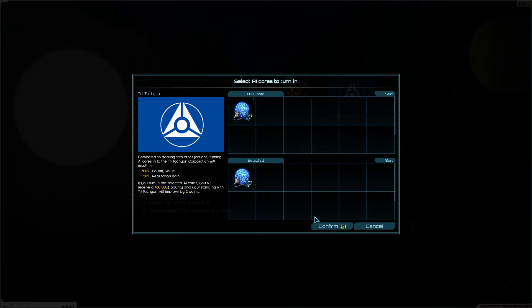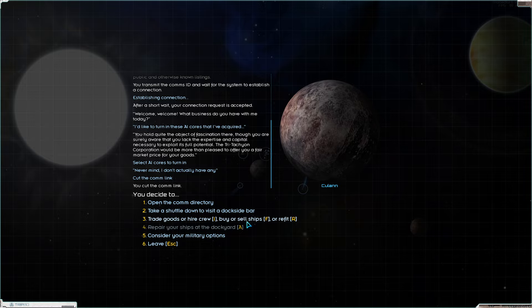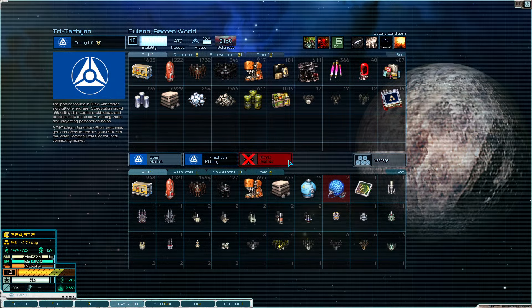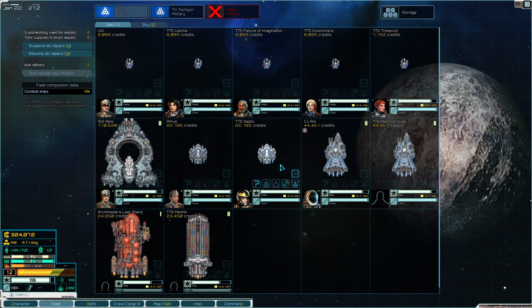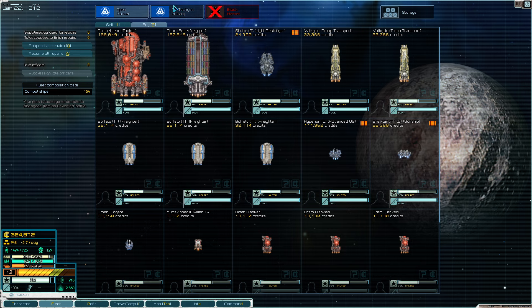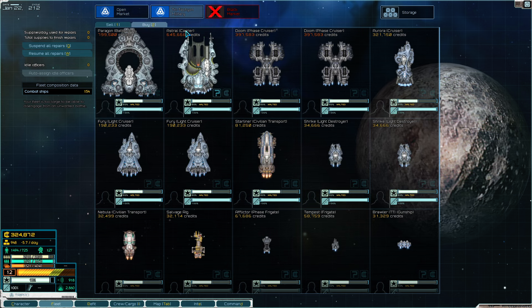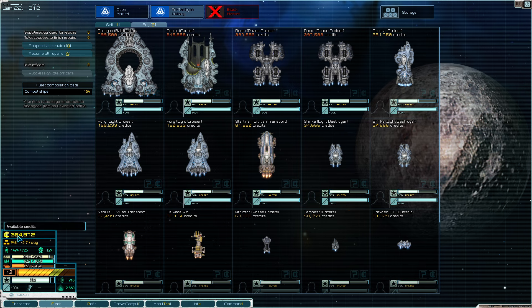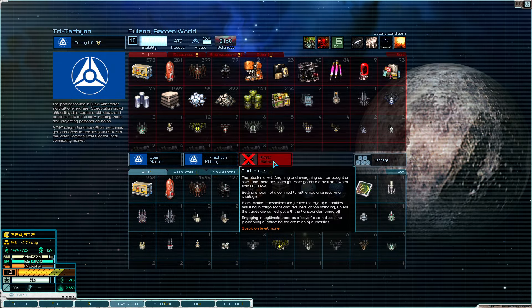All right, time for the alpha core to go. It's only 2.5 reputation - we're wasting 0.5 reputation if we do it that way. 450,000 credits. I like how you can just go and say you're turning in an AI core, which is kind of a big deal, and then just never mind. They don't even get mad at you. 7700 credits short - one more gets me so close, but I also need fuel.